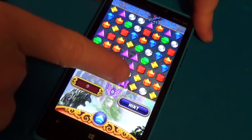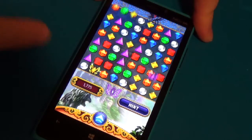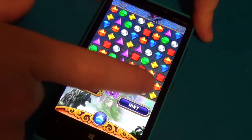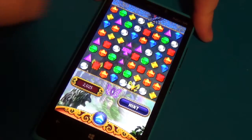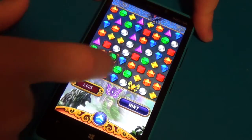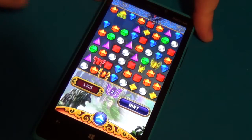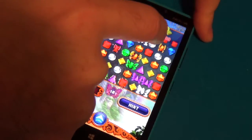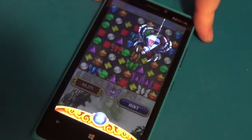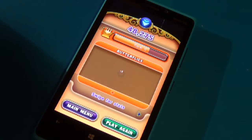Butterflies is another challenging mode. See these butterflies here? They go up one every time you make a turn and new ones spawn constantly. There's no actual time pressure to this mode, which is good, but you really have to stop those butterflies from getting up to the top. You just make a match with them and that eliminates them.